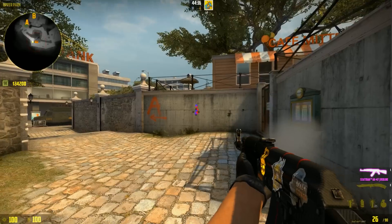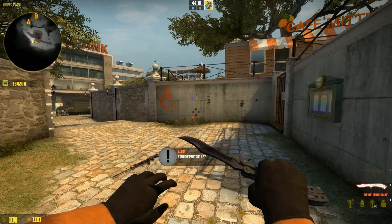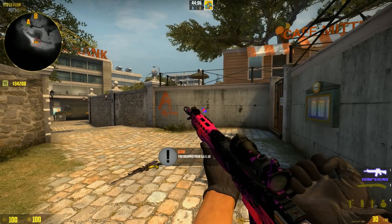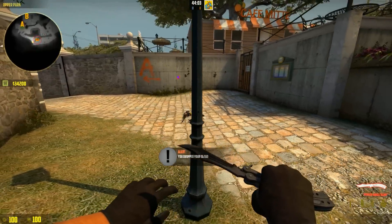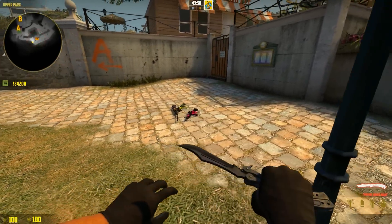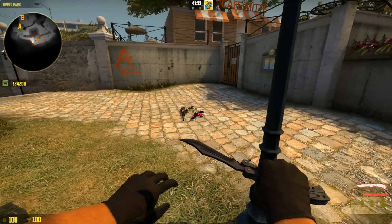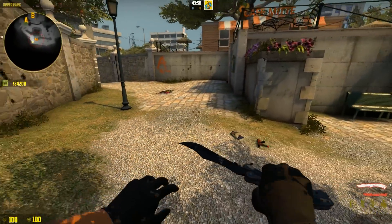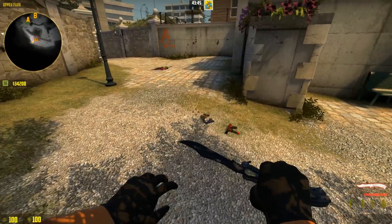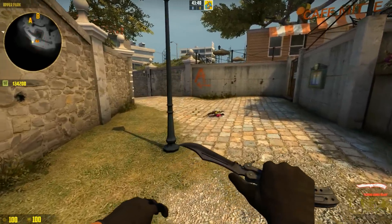Now I'll try the AWP. As you can see, only after the entire animation completes will you be able to shoot. This is very important because you need to know you have some bullets left. Not every time will you be able to triple-dink a guy just because you're running and have three bullets left on your M4A4 — that's almost never gonna happen. What we can take from this is that for all guns, it's only after the animation that you get to shoot.